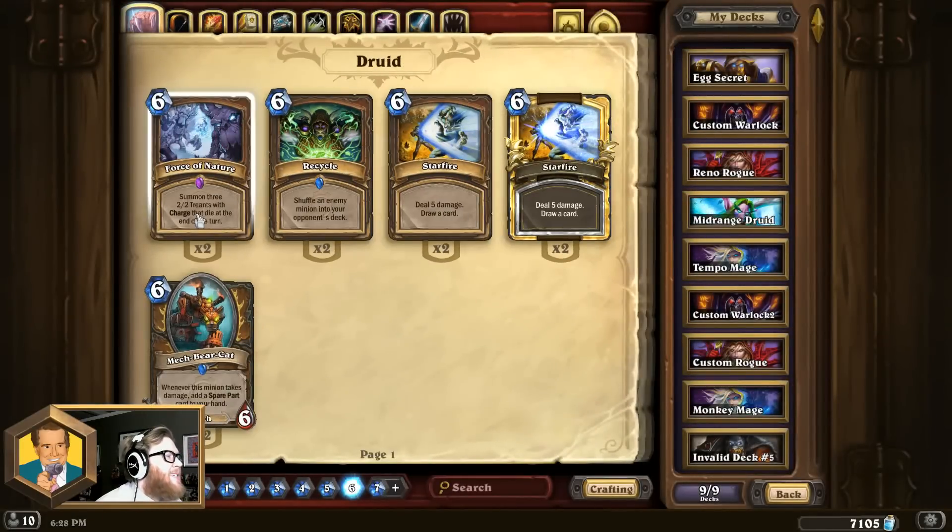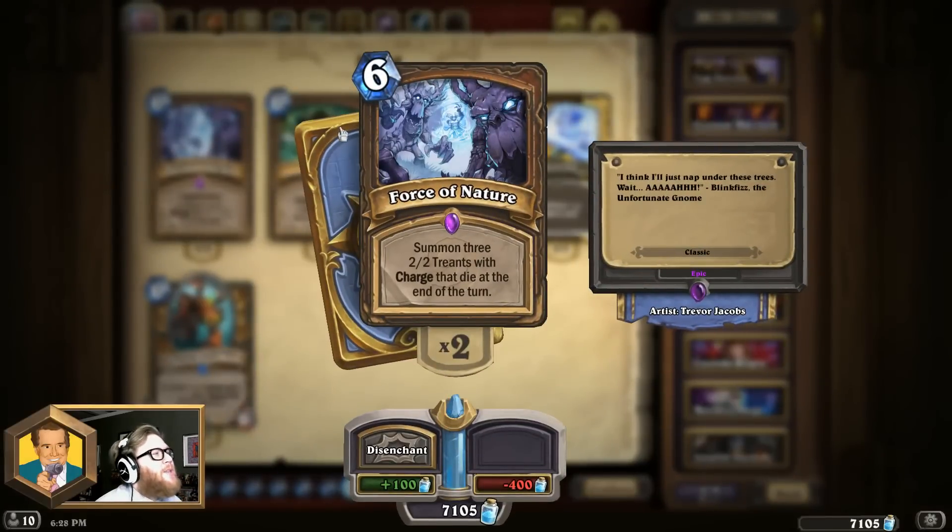The 4th best 6-mana card is Force of Nature. As much of a scourge as Mysterious Challenger has been on the ranked ladder, I think Force of Nature has really been an even bigger burden. This is the first part of the Druid Force of Nature and Savage Roar combo that does 14 damage from an empty board. It has made Midrange Druid the go-to top-tier deck virtually forever throughout the history of Hearthstone. There's a pretty strong argument that this card could be the best 6-mana card in the game just because of how significantly it has influenced the metagame for so long, but I give neutral cards the top few spots since they belong to all 9 classes.